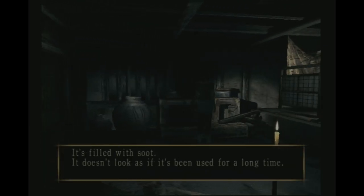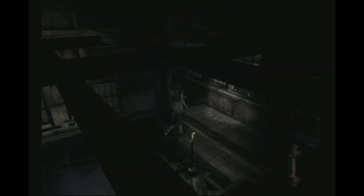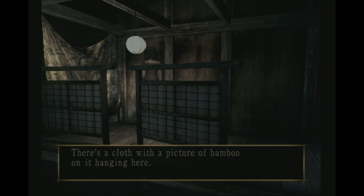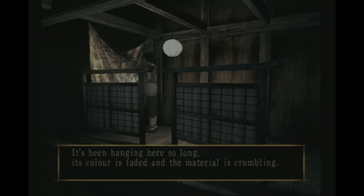Right, let's explore. Filled with soot, doesn't look as if it's been used for a long time. Hopefully we can find ourselves some goodies. There's a cloth with a picture of bamboo on it hanging there - it's been hanging here for so long the colour has faded and the material is crumbling. That's not good.